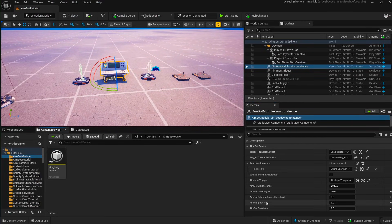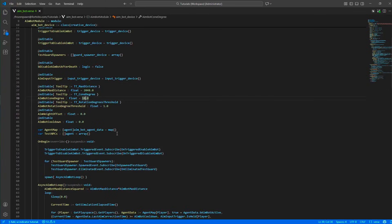The height offset is because the aimbot locks onto the Fortnite character's location, which is around the hip region. If you want it to target closer to the head or chest, you need to add a height offset. The cooldown is the minimum update period for the rotation — if this is zero, it basically updates every frame.